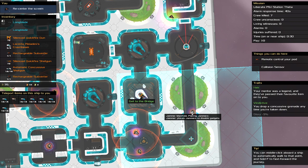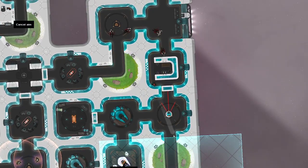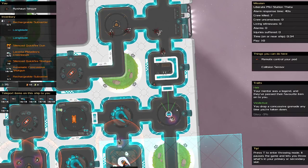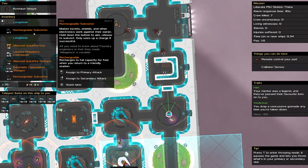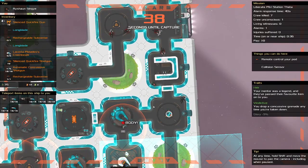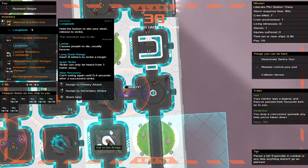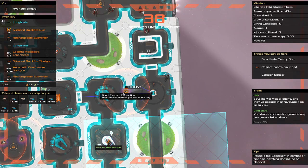I wonder if I could subvert. I'm not in the jamming area, so I'm going to try and subvert the jammer and see what happens. You're coming this way, you're coming here. I'll try to subvert the turret at the same time. He's coming. I subverted the turret — maybe I shouldn't have, but you're not going to last long because the turret's going to take you out. I got rid of the jammers. I need to move.